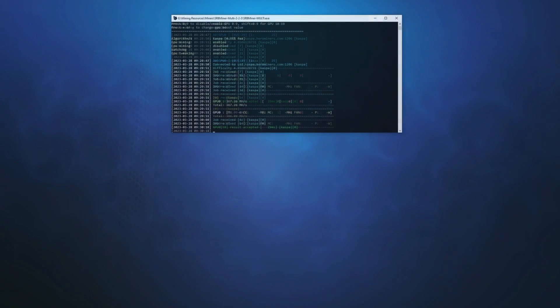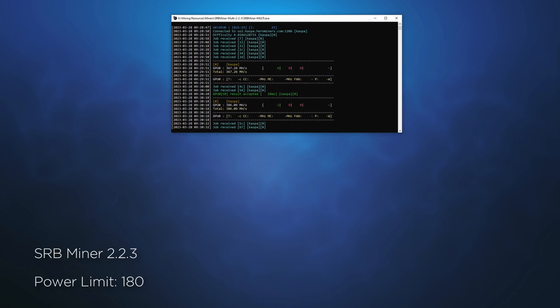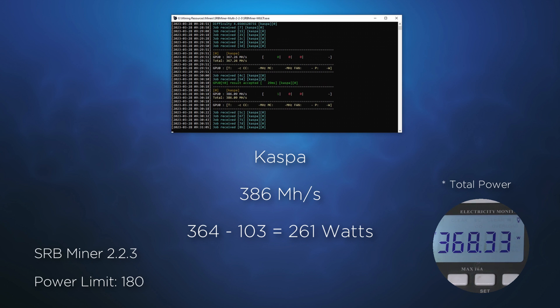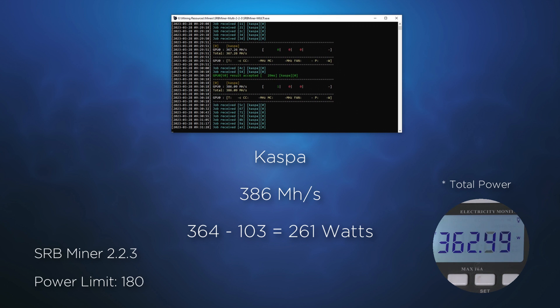We'll first start with CASPA, running the K Heavy Hatch algorithm. With power set at the default of 180 watts and using SRB Miner 2.23, we see that the card can achieve approximately 386 mega hashes, at the unfortunate cost of 261 watts.